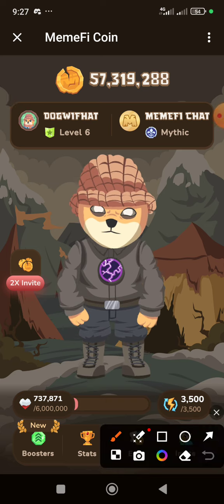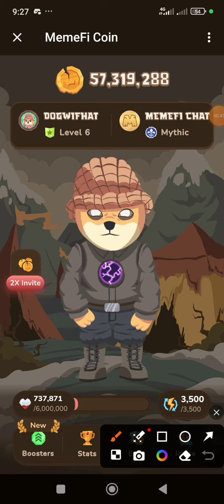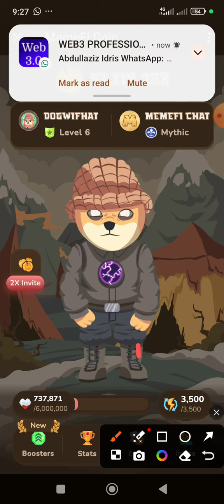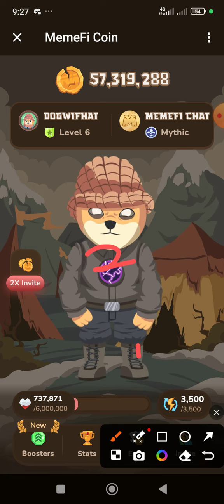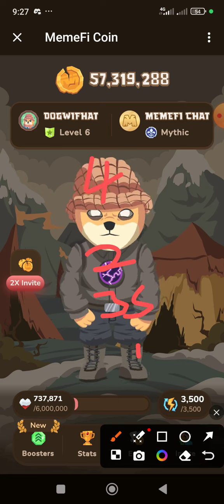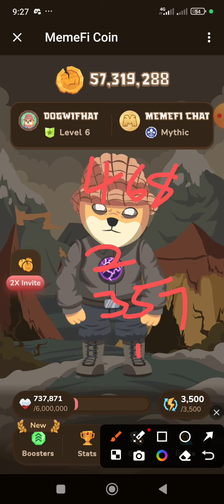So today's combo goes like this: we have one here, then two is the chest, then belt is three, head is four, belt is five, head is six, belt is seven, head is eight. So this is how the combo sequence goes.